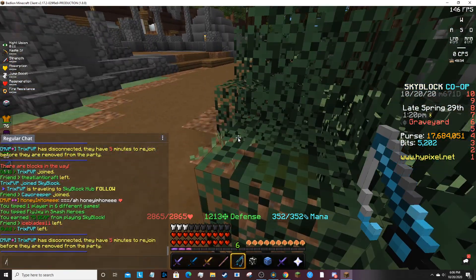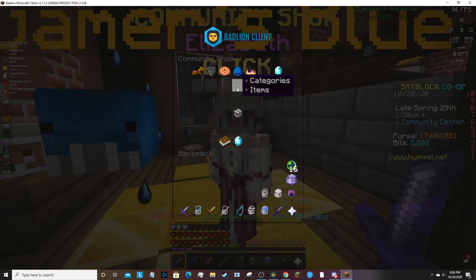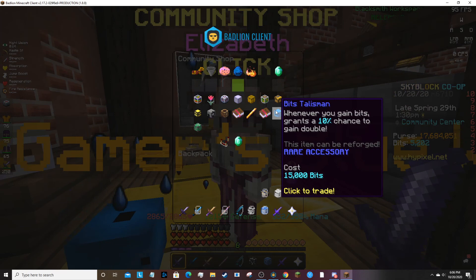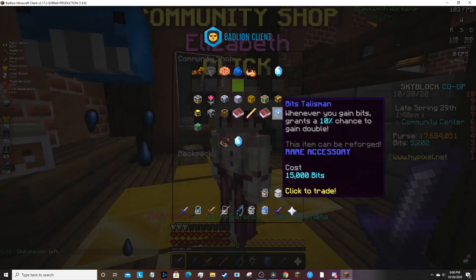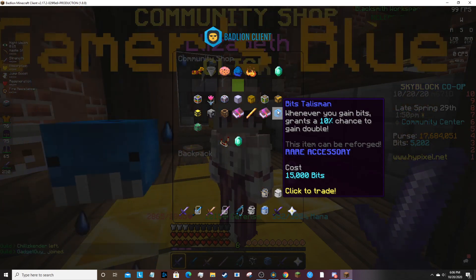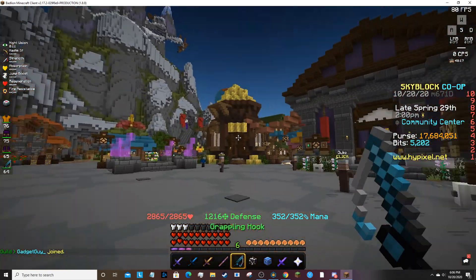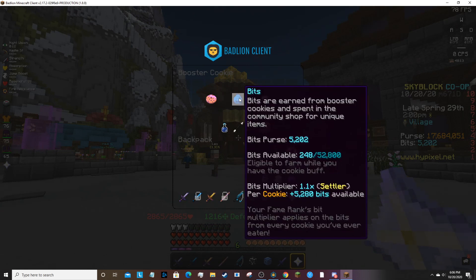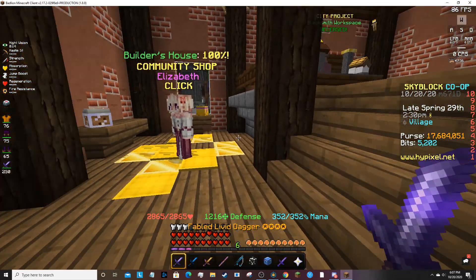In addition to that, they added a lot of stuff — they added some new things to the bit shop. They also have a tiger pet skin going on right now. In the bit shop, they have a Bits Talisman. It costs 50,000 bits or about 3 mil on auction right now. You gain a 10% chance to gain double bits. Every hour — and this depends on how much fame rank you have — I usually gain about 275 bits per hour. Whenever you gain bits, you have a 10% chance to gain double the bits. I can only get about 5,200 bits max, but instead of getting 275, I'd get 570-ish. In addition to that, it's also a talisman, which is very nice.